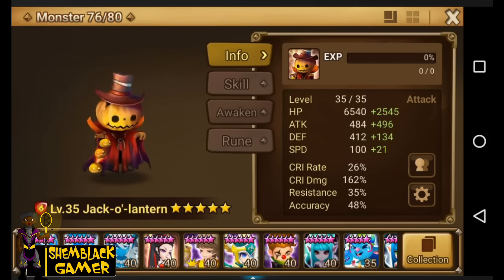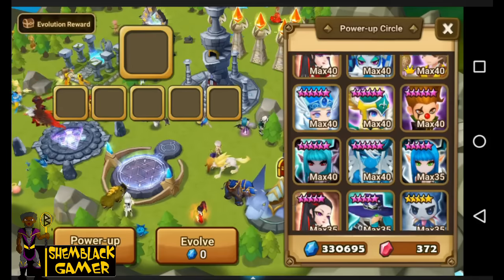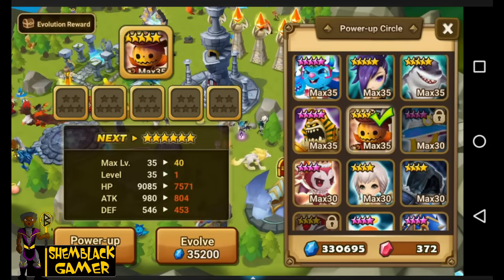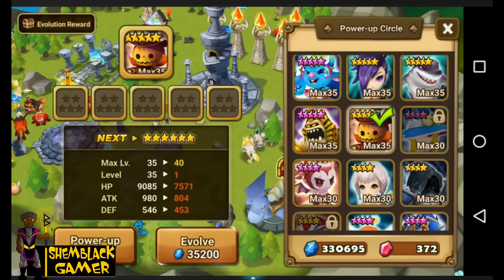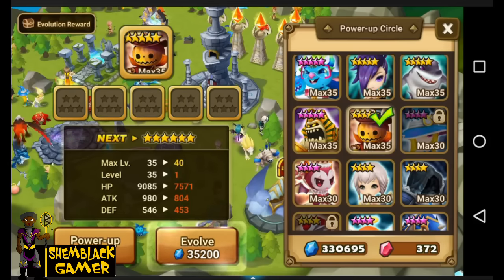They added the stats up for you over here, so let's do it the lazy way. Right now his HP is at 9085, his attack is at 980, and his defense is at 546. All these are pretty good stats so far.